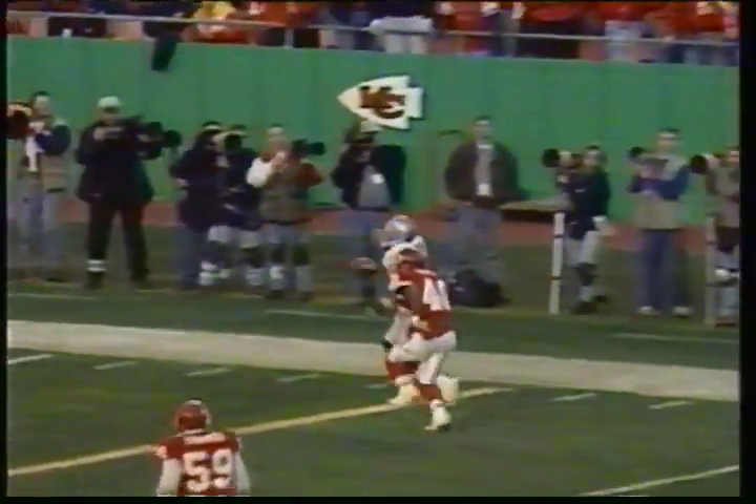Tim Brown does a great job of getting to the outside. Uses the arm rip — rips him to the side. But James Hastie uses his body, turns around, gets a finger on the ball. Tim Brown had a chance to catch that football. No bigger play in this game than that one right there. Huge play for the Kansas City defense.